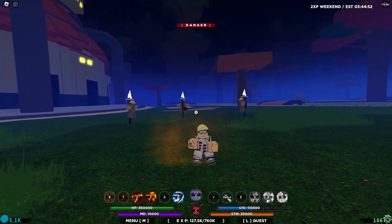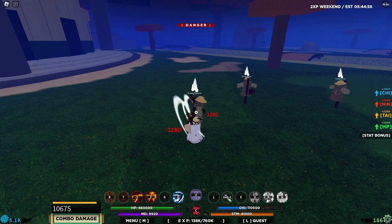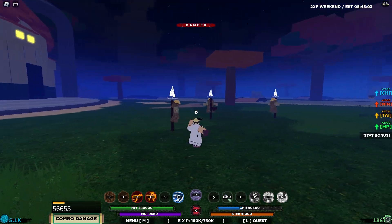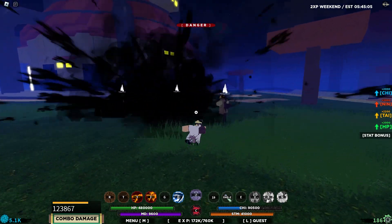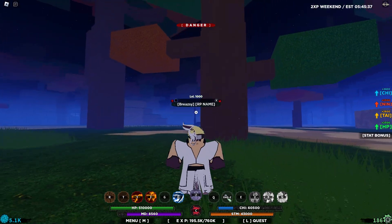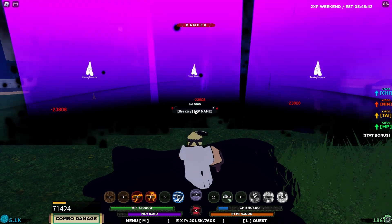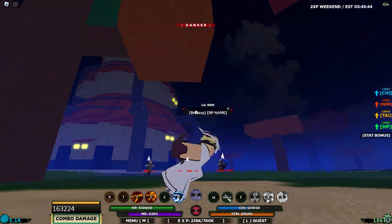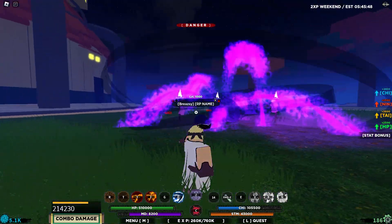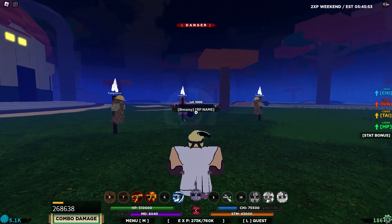Now on to the tailed beast itself. Form one has pretty normal m1s, same as gen 3 m1s, no e-spec, a q-spec which is just an ink bomb, and the z-spec is a massive tailed beast bomb. Form two — you become more corrupted by the eight tailed beast and look pretty nice. The q-spec for form two is amazing, and it has an e-spec too — a barrage of tailed beast bombs. The z-spec is just a bigger tailed beast bomb.